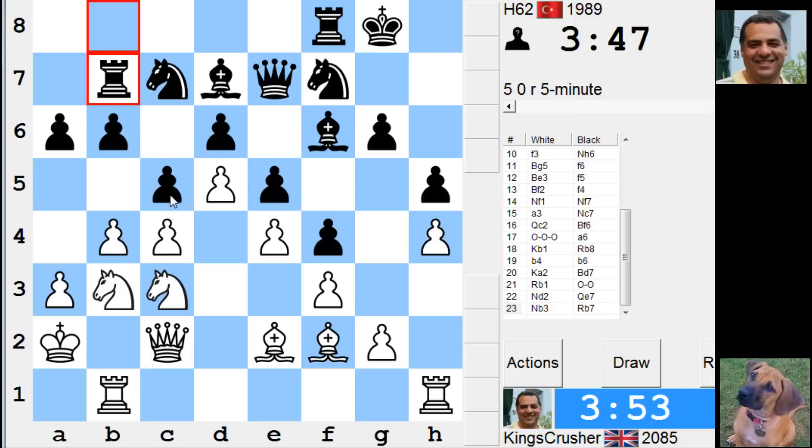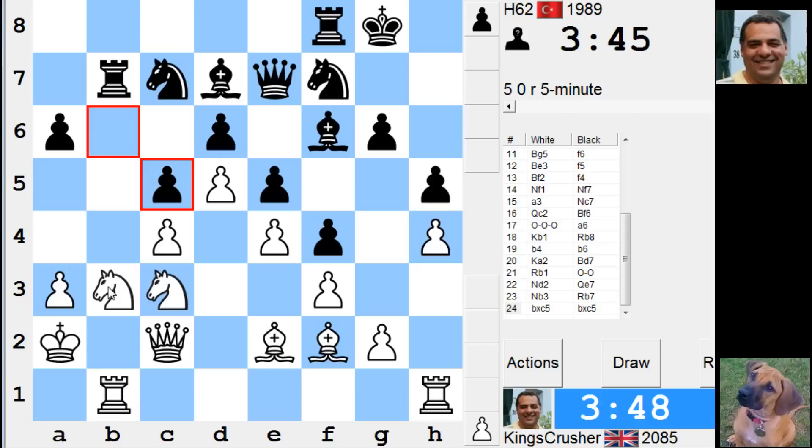I can't move away from H4 just yet. Can I take here? Take — there's a pin there to exploit, isn't there? Oh no, there's a Knight A5 though. I'll try and get down this Queen side.